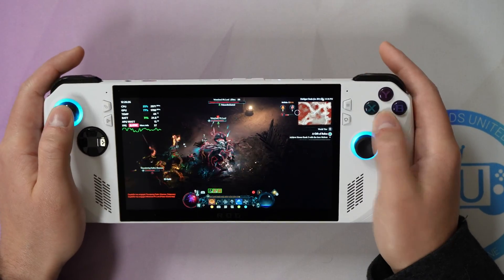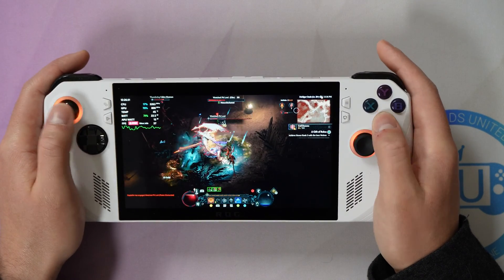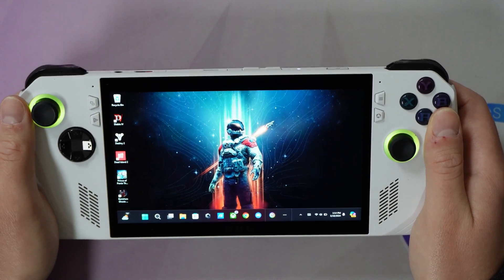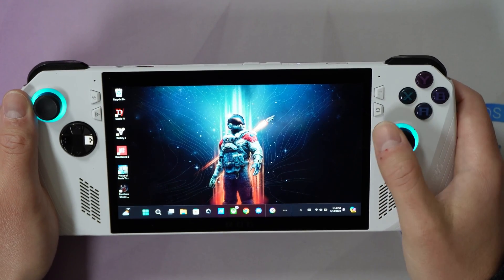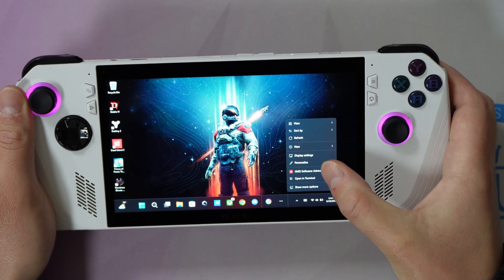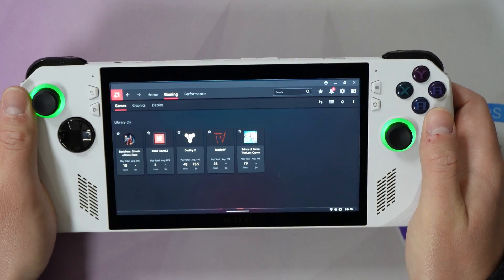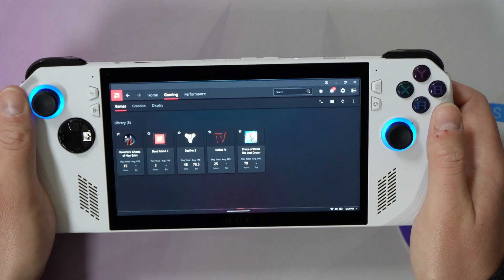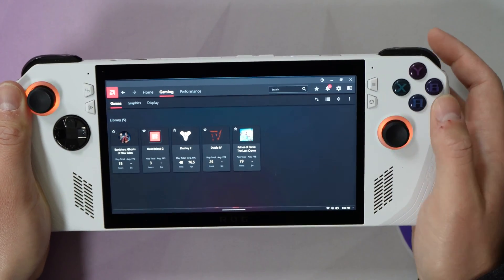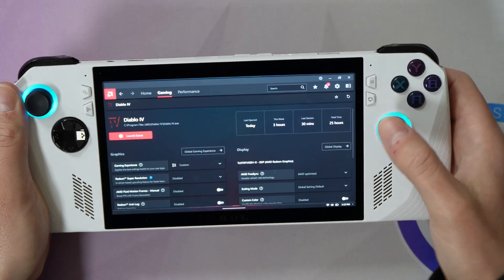Let's now jump into getting your Ally tuned to play some Helltides in the latest Season 4 of Diablo 4. I have my ROG Ally 2023 in front of me and I am going to open up the AMD Adrenaline software. I'll hold down my finger and select AMD Software Adrenaline Edition, and I'll be brought into the gaming area of AMD Adrenaline where I have my games installed. We're going to be working with the Diablo 4 game for this video, so I'm going to select Diablo 4.